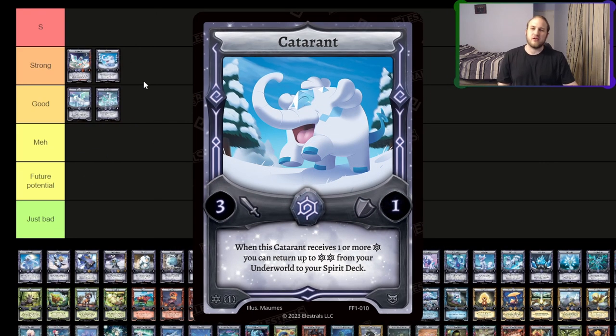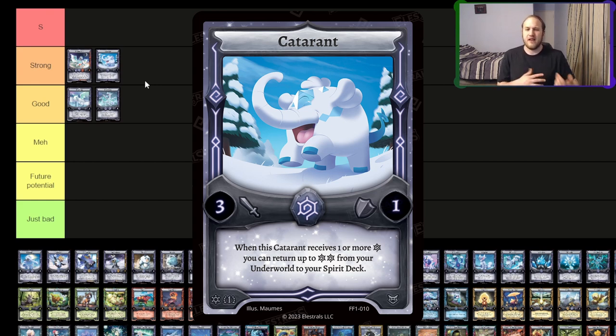Cataract — I'm going to put Cataract in the strong category. It's a good regenerator. It's got weak stats, but there's a lot of synergy in Frost with it, where you can basically bring it back into play for free using Enfrostix, and then potentially use other Nexus abilities to just kind of combo with it. I think it's pretty good there.